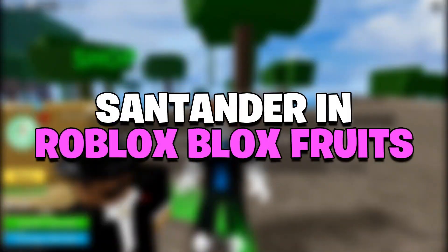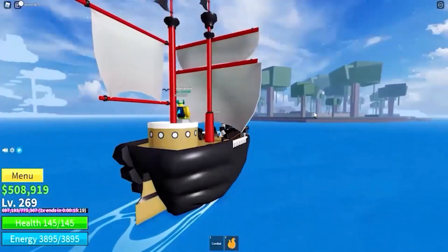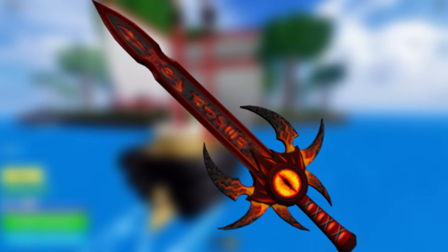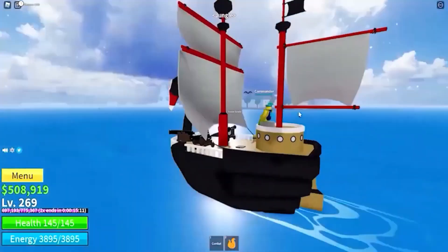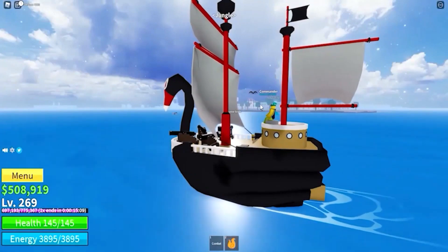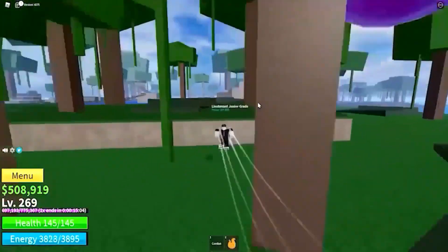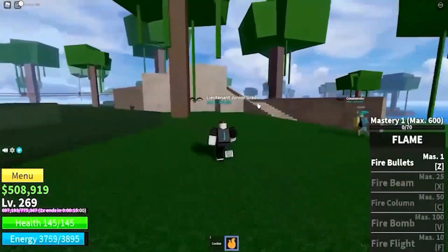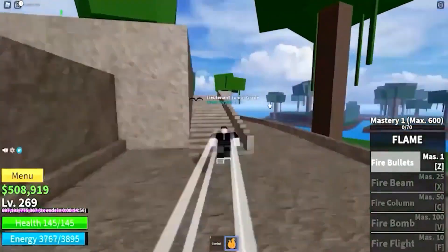Cavender in Roblox Blox Fruits. Cavender's long attacks allow players to hit from a range while still dealing damage, making it an excellent sword for crushing enemies and reaching high stages. It can release purple and white flowers, and it possesses powerful leaps that can help it move faster if needed. This sword can be obtained by defeating the Beautiful Pirate Boss; however, players must be at an advanced rank. Piercing Dash: Z — 150 Mastery. Scattering Gust: X — 300 Mastery.